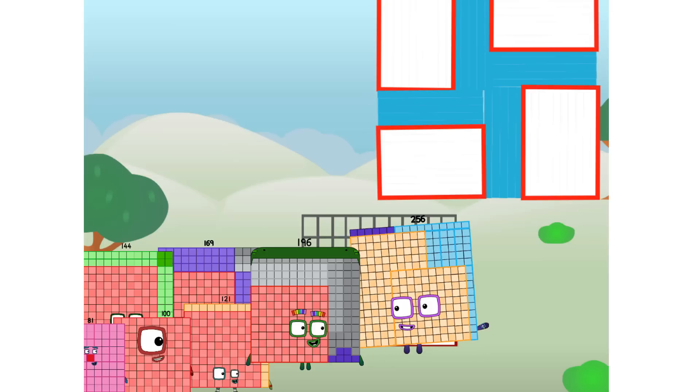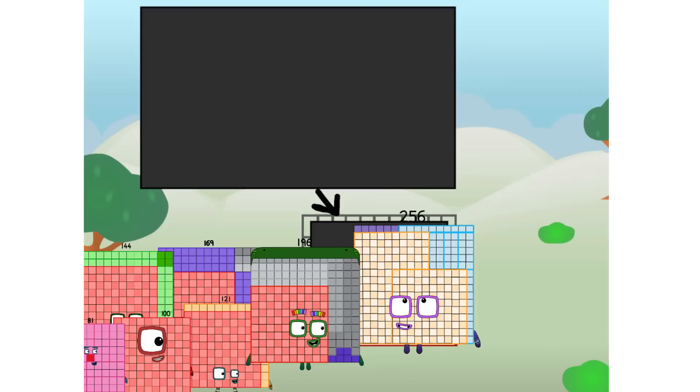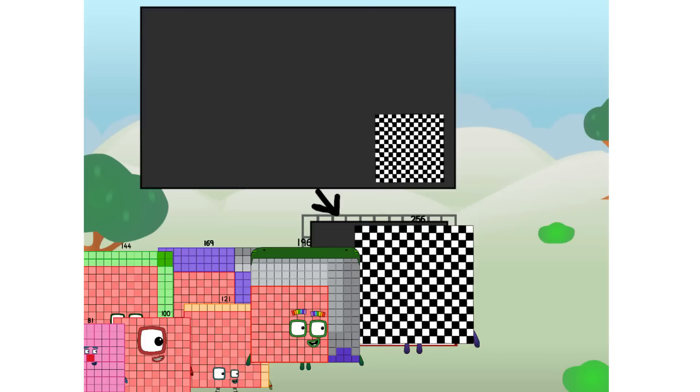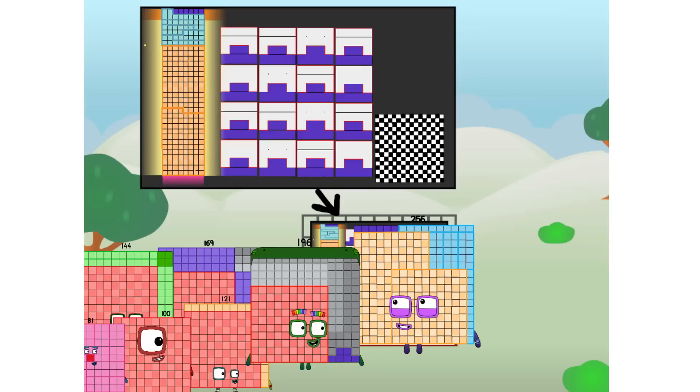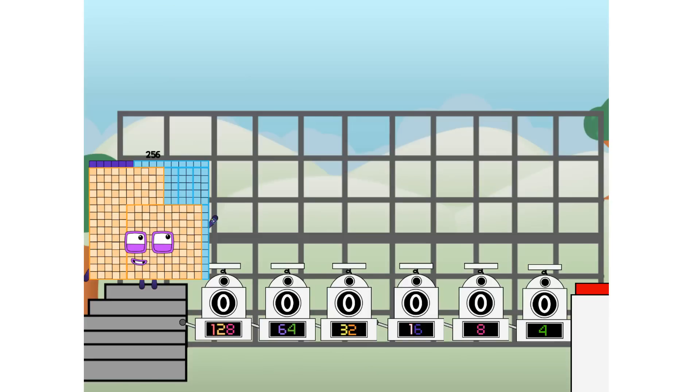There you are. This way — I've got so much to show you. I am 256 and I can be a strong square, a 16 by 16 chess board, a super rectangle, a square that is made of squares that is made of squares, because I am 16 by 16, or even a super cuboid. But today I want to show you a little trick I call binary boosters — using the power of doubles to send any number flying.